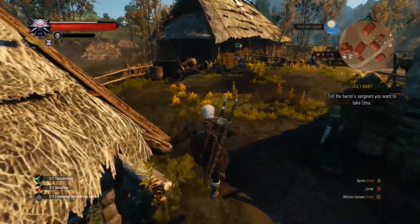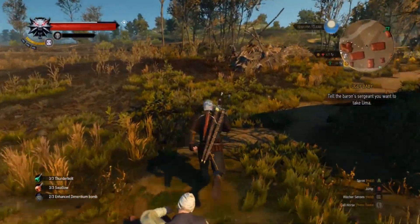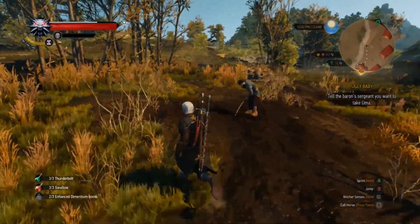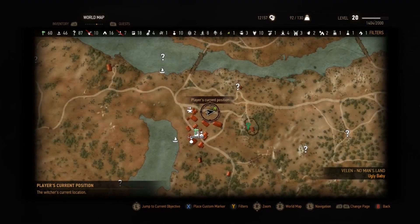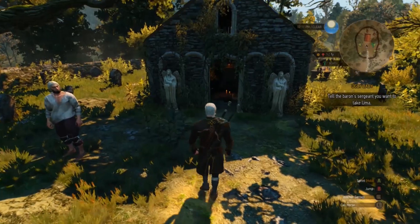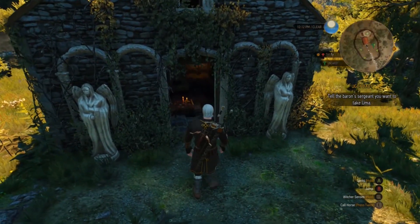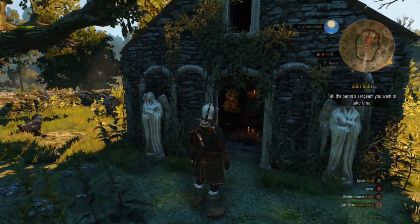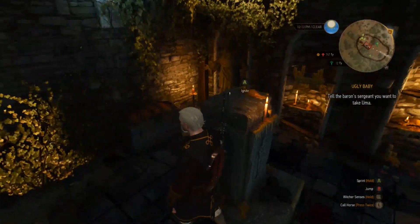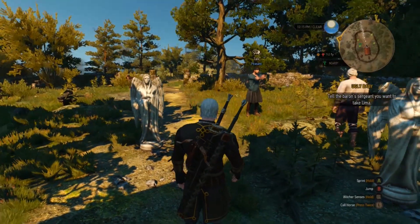The Witcher 3's monsters can at times be scary enough, so it definitely didn't need weeping angels on top of that to spook me out. This horrifying easter egg can be found in Velen, and in particular this area of the map. As you walk into the cemetery, you'll be able to see 2 statues of angels at the entrance. When you walk in is when the spooky stuff starts to happen — if you turn around and head straight back out, you will see that the 2 statues have moved.